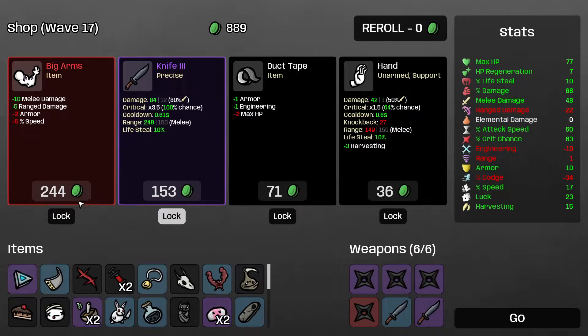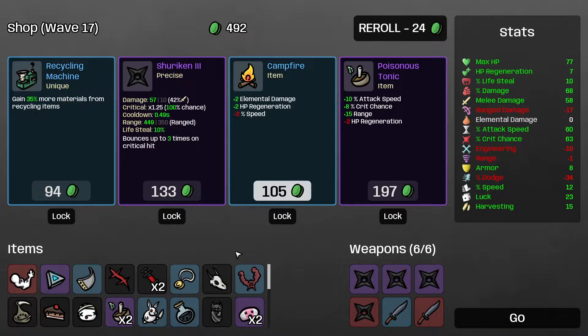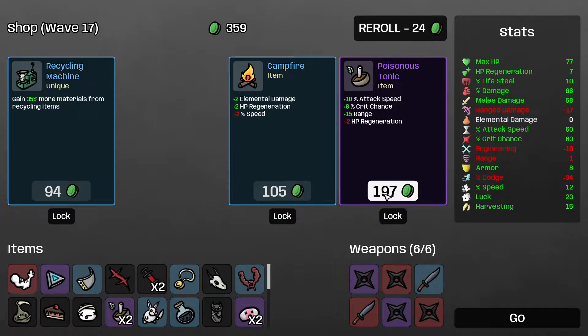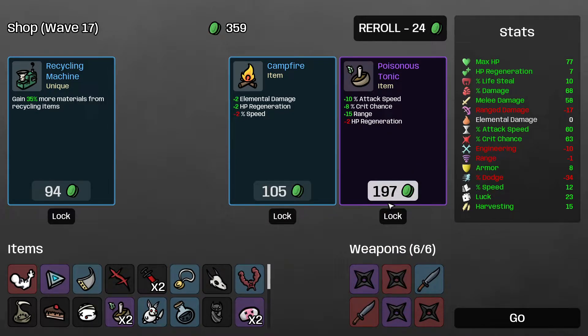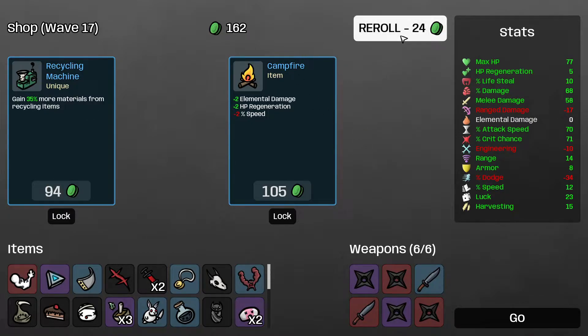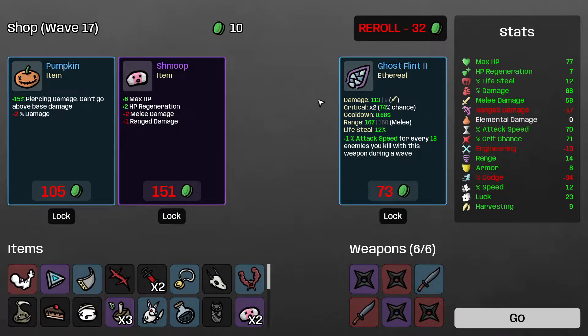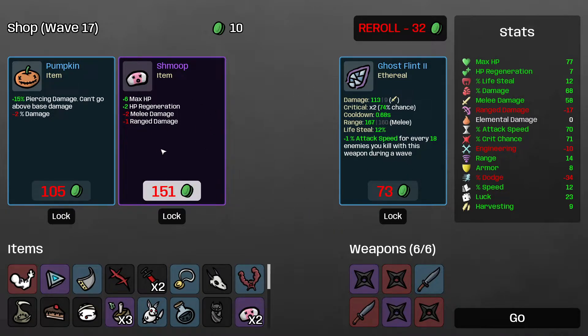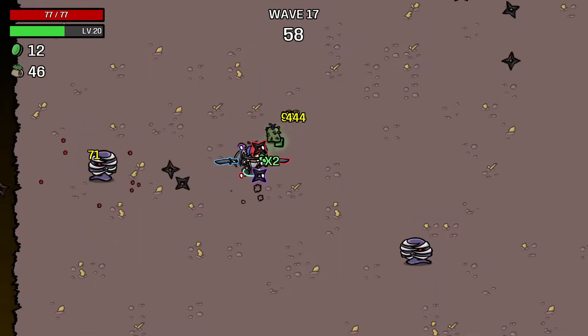Purple knife is good — it gives me crit chance, which is effectively wasted at this point, but range and attack speed are decent. I'll take it, it's still good, though I might be overpaying for the stats I'm getting. I'll take the blood leech for sure — extra survivability. Shmoop — may or may not be worth it. I don't think I'm taking it right now; I think I have enough defenses.